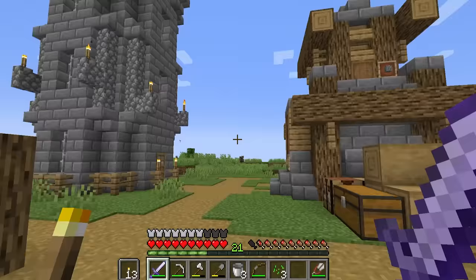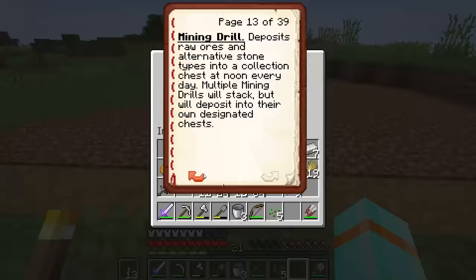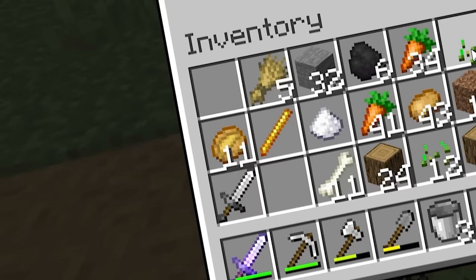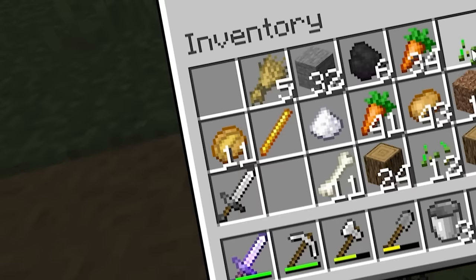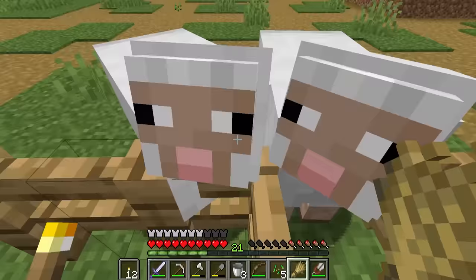Man, this is looking like a village, dude. I mean, outside of the horrifying nether structures. I like how this is coming together. The next upgrade I wanted to make to our village is the mining drill, which completely automates mining ores. I want it so bad!